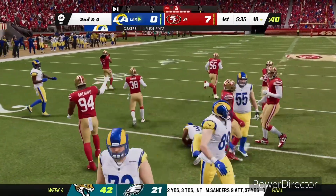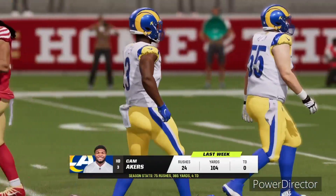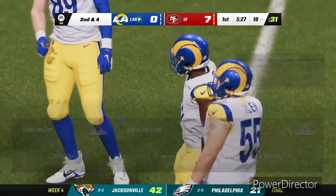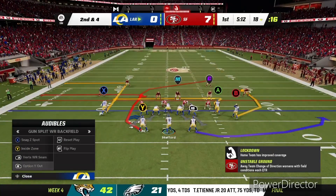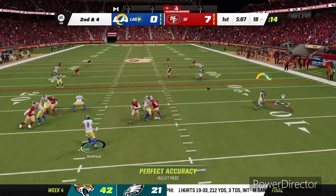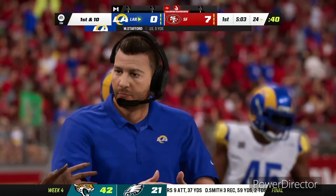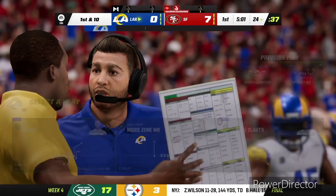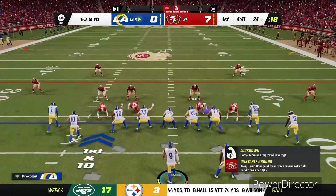Next, number three: you're going to want longer quarters. Look at the time up there — this is the first time I got the ball back and we are already under the six-minute mark, and I play on 10-minute quarters. If we were playing on six-minute quarters, the quarter would already be done. Playing on longer quarters gives you higher scoring games and more realistic scores — not the 10 to 7 or 10 to 3 games you normally get. This game ended up being 24 to 28, which is a little bit more realistic.